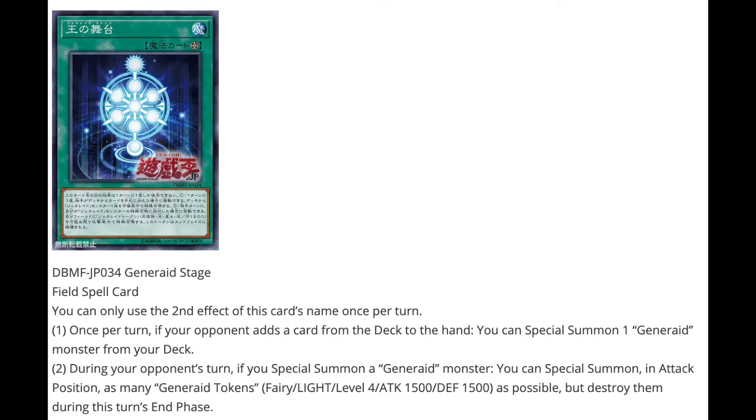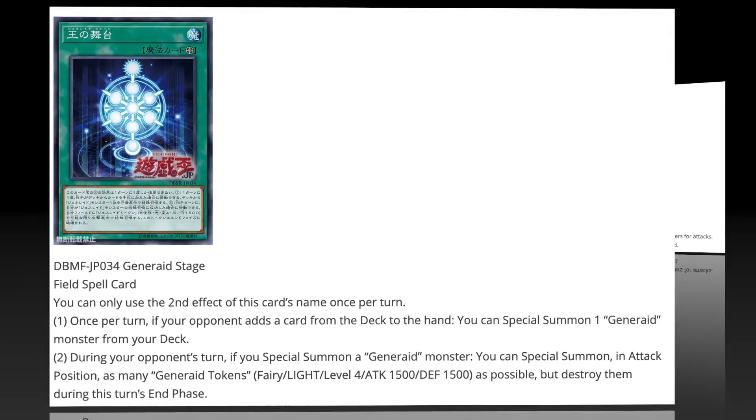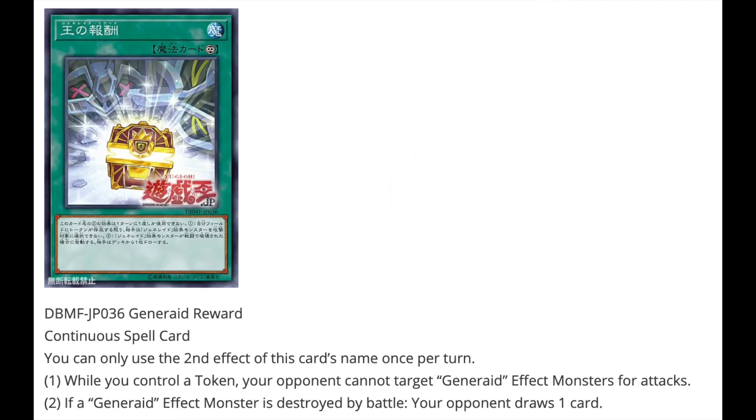Next we have Generate Reward, a continuous spell. Second effect can only be used once per turn. First effect: while you control a token, your opponent cannot target Generate effect monsters for attacks. Second effect: if a Generate effect monster is destroyed by battle, your opponent draws one card. It's a very interesting mechanic — this particular deck's playstyle of allowing your opponent to draw cards means whichever player gets to leverage those draws will gain a huge advantage.